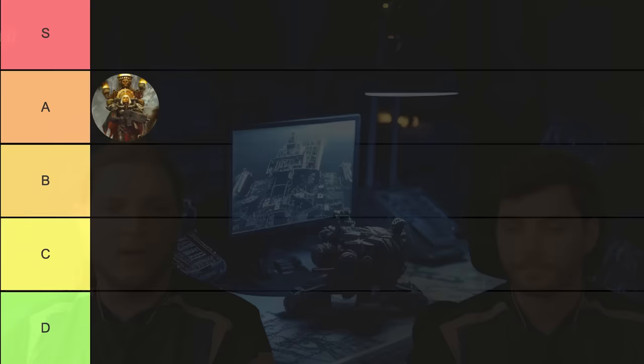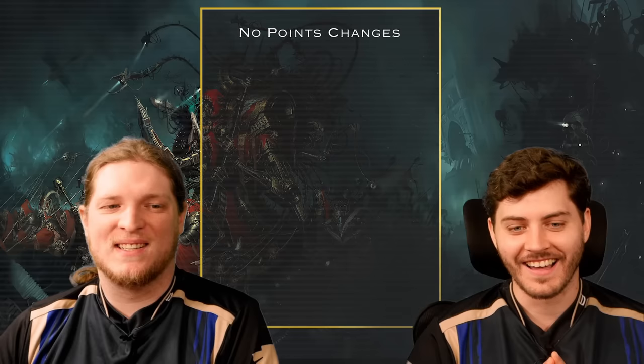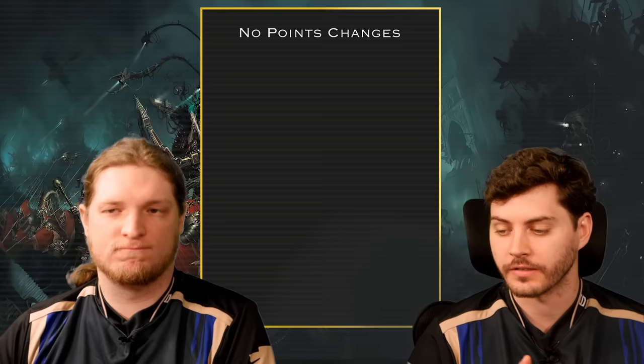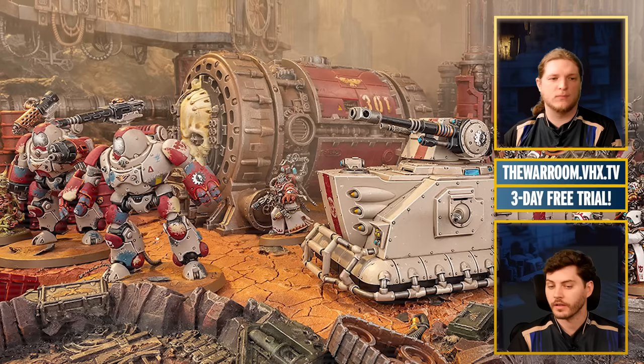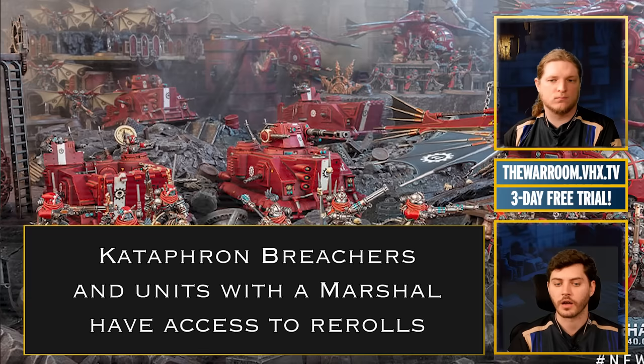Next is Adeptus Mechanicus, an army near and dear to Richard's heart. This army has been through a rough time in 10th edition — they got one of the worst indexes but received significant points drops in the September update. In January they haven't received any changes because they only recently got a Codex. There are a bunch of problems with this army. Their damage output is wildly inconsistent for most units; there's a handful with access to rerolls, but they typically don't punch up into really tough, durable units.